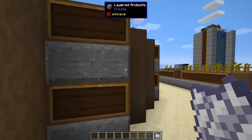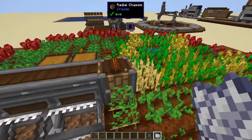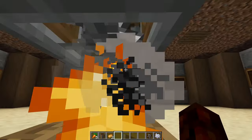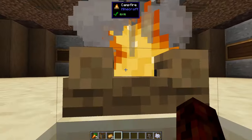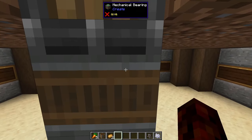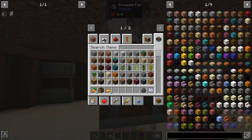I'll show you guys how it's put together. To generate the power, we simply have a campfire and a fan. The way this works is you have a fan facing the campfire. When you give redstone power to the fan it's going to start turning. On the back of the fan there is a shaft and that actually creates some rotational power you can use for whatever you need it for.